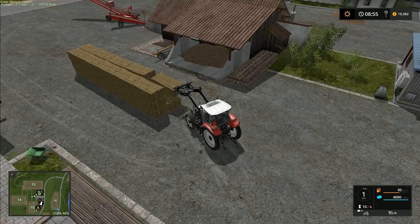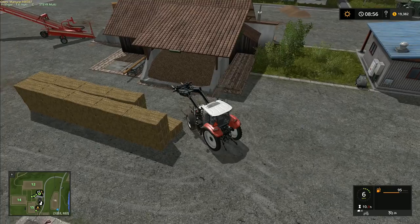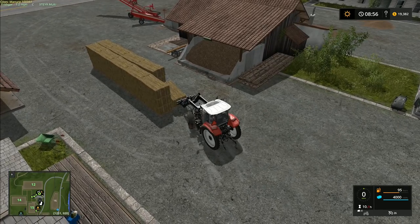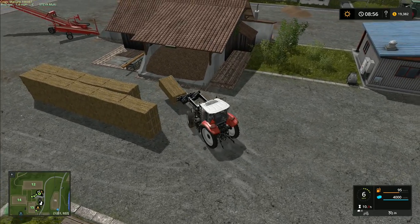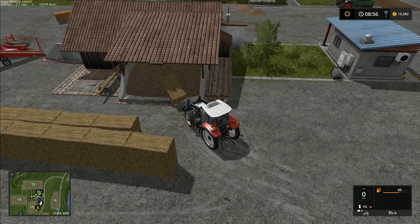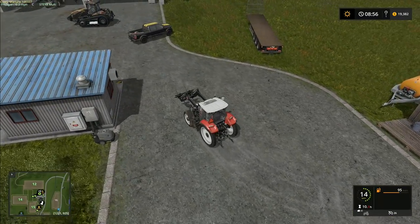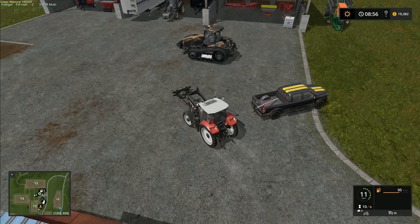So we've got Emerald Valley, which is the logging one — that's where I'm going to change it around into a different type of map, basically just harvest the trees and get them out of the way. We've got Dutch Polder, which is a big flat one based in the Netherlands.